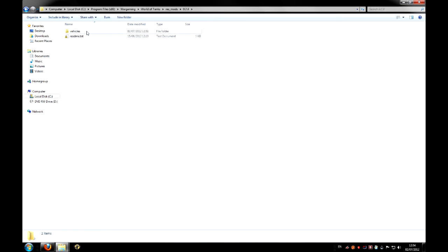I've already done this, so you won't have these folders unless you've done this before — usually you'll just have a readme here. What you need to do is make a new folder and call it 'vehicles'. Once you've made that, go into vehicles and make another folder called 'German'.